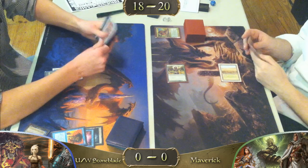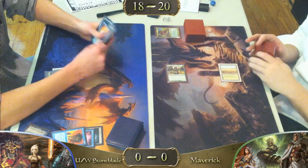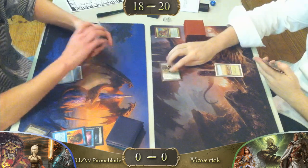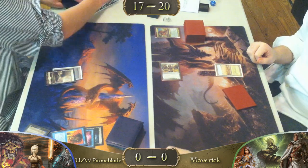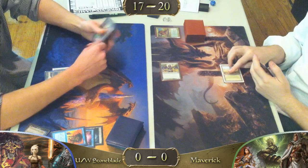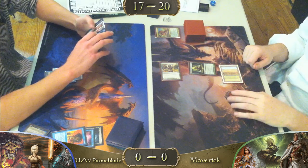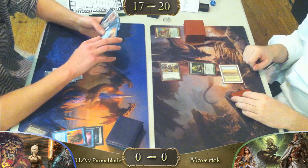Life totals are at 18 to 20. Maverick player draws and we have an attack from Noble Hierarch. Yeah, that's 2 with Exalted, right? Just 1 — the Noble Hierarch is 0/1 in and of itself. Qasali Pridemage has Exalted, does it not? That's true.